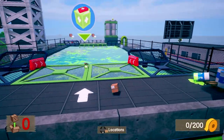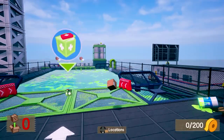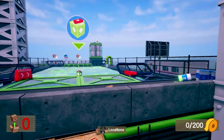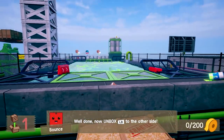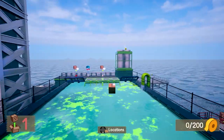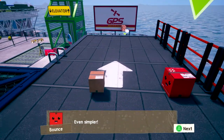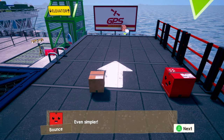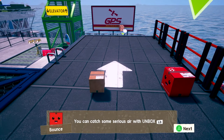Got it. Don't fall into the pool. I was already trying to do that. I've got to get some help. There we go. Now unbox to the other side. So it is a double jump. It's weird with the RB and LB. You can catch some serious air with unbox LB.